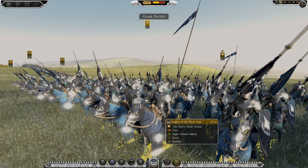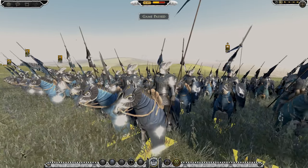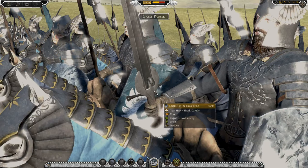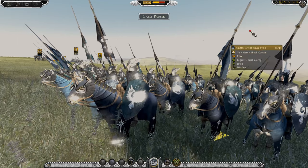We'll quickly go through some of the units before we start the battle. We have the Knights of the Silver Swan here, who I've just shown off to you. They look amazing. Look at this guy's sword - look at the hilt and the Swan on it. That is amazing.